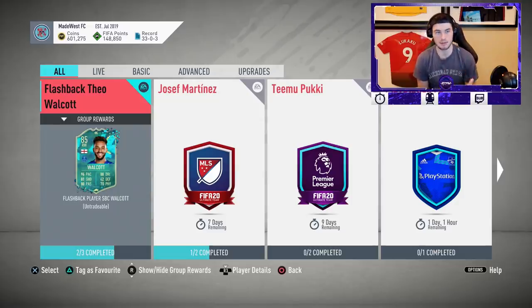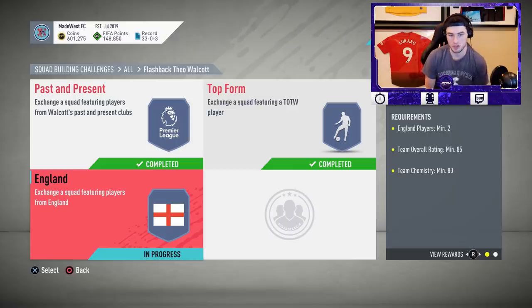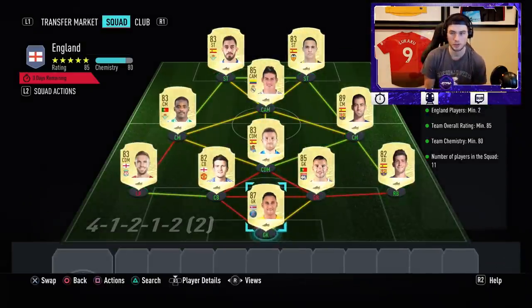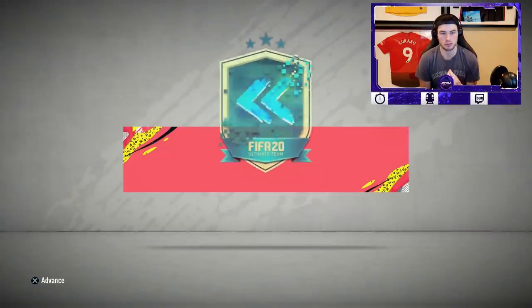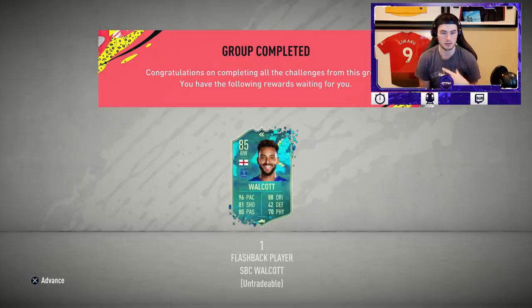If you guys enjoy the video today, drop a thumbs up. Let me know how you feel about the value of this SBC. According to footman.com, this player comes out to be 130,000 coins before packs back. You need two 83-rated squads and one 85-rated squad. I'd suggest waiting until division rivals rewards this week — take the untradeable rewards, because it's two 83 squads and you can start to chip away at these squads in a really useful way.